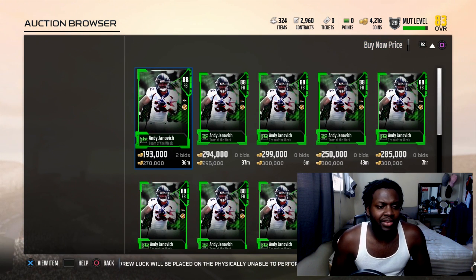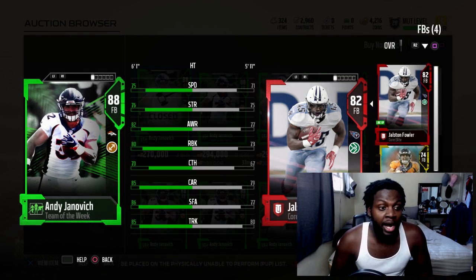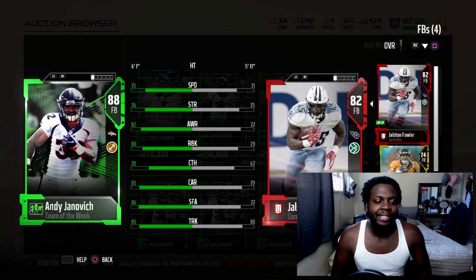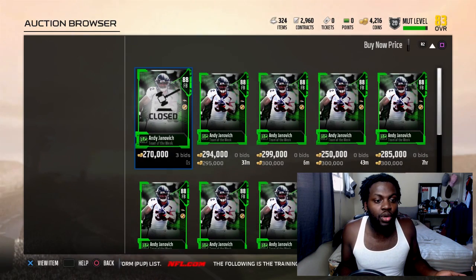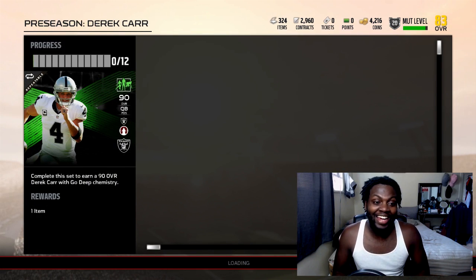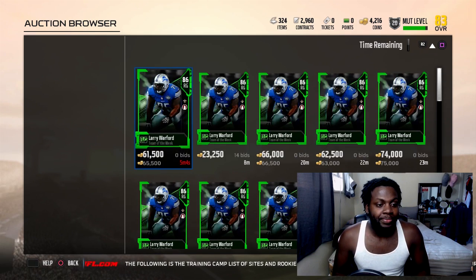Andy Janovich. Would somebody really want to spend 194k on a fullback? Let's see - he's got 75 speed, 76 strength, 82 awareness with 80 run block. That's good and all, but I don't know if I would spend almost 200k on a fullback. Somebody really bought him for 270k - I guess, bro, I guess.